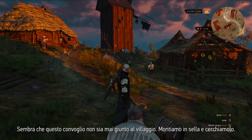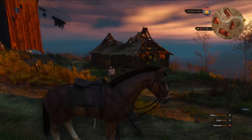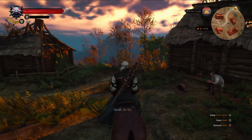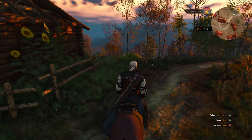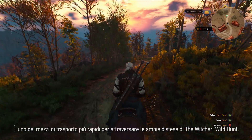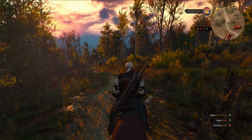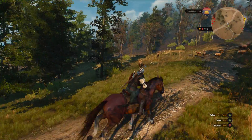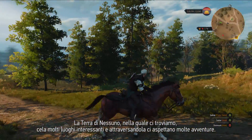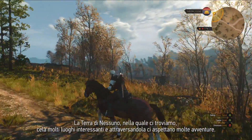It seems that this caravan never reached the village. Let's get on a horse and look for it. When you're outside, you can always whistle to call a horse. It's one of the faster ways to traverse the massive landscape of The Witcher Wild Hunt. No Man's Land, the huge area around us, has a multitude of interesting places and events that you can stumble upon during your travels.